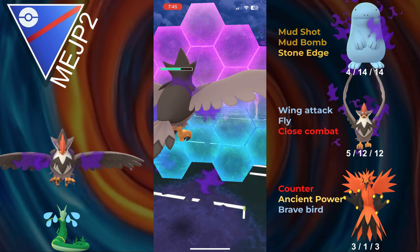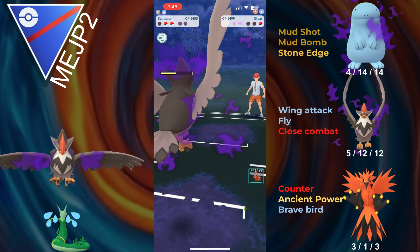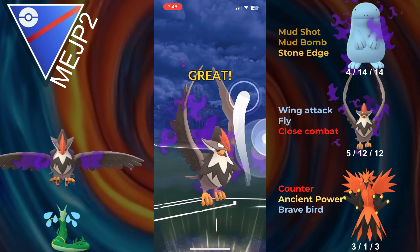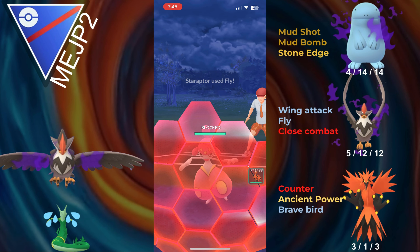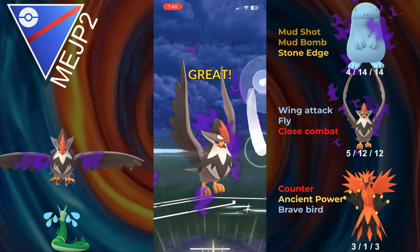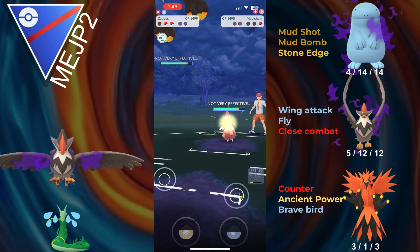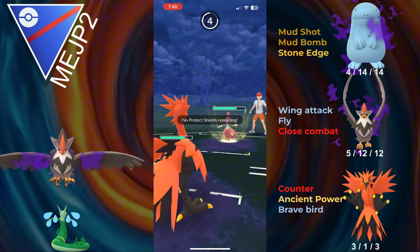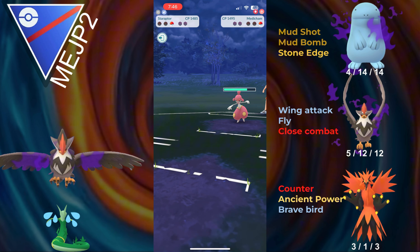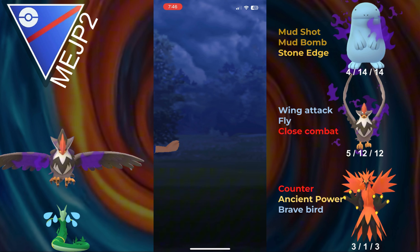Staraptor should have pretty good shield pressure, so I think we'll be able to get both shields back immediately. In the back they have Medicham, and yes — we're getting both shields back immediately because Fly will straight up one-shot the Medicham. We go for Fly number two; Fly almost takes them out. I realize I'm not going to make it to another Fly, so I switch into Zapdos, but I switched in way too late. They make it to a Psychic — Psychic takes out Zapdos, Staraptor barely gets farmed down, and we lose that game.